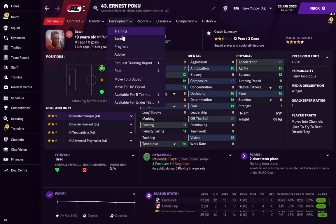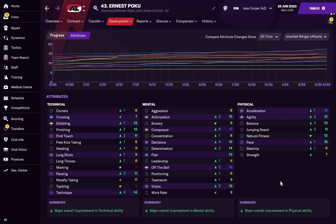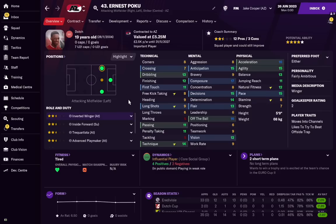Looking at his attribute progress over three years, there's been some huge growth — plus fours, plus twos across multiple attributes, plus six in composure from the targeted training, decisions up by four, off the ball up by two, and a plus four in technique. With a 16-year-old there is risk, but I think we've done a good job with Ernest here. Three years in, there are probably better 19-year-olds out there — but 19-year-olds you can sign for £1 million? I'm not so sure.